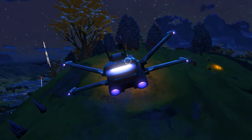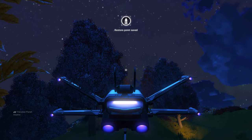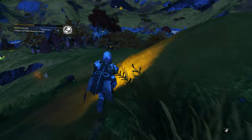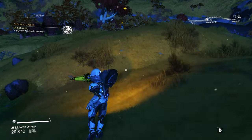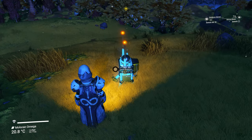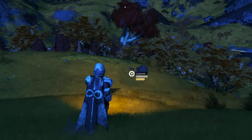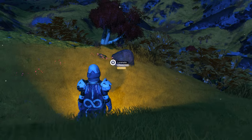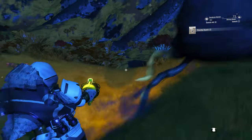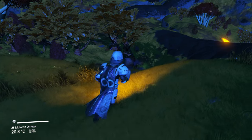I've marked a spot close to the nanite farm where you can actually see one of the rarest creatures in No Man's Sky — a living rock that runs away from you while you try to mine it. Let me know in the comments if you've ever seen that before. Here goes nothing: shoot the rock with your mining laser and watch what happens. Isn't that amazing? It's been so long since I've seen that, and finally these creatures are back.